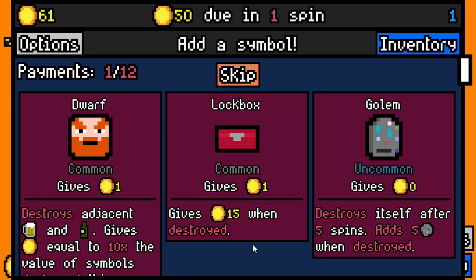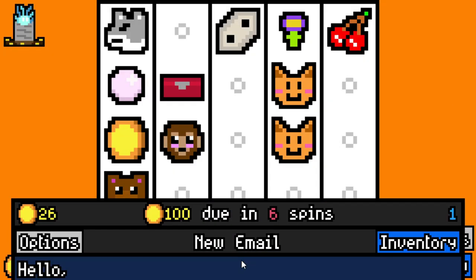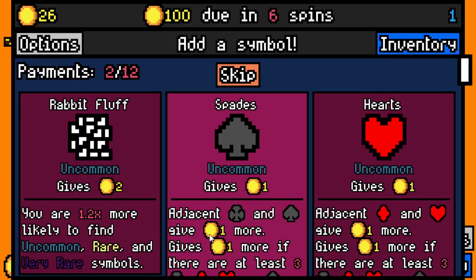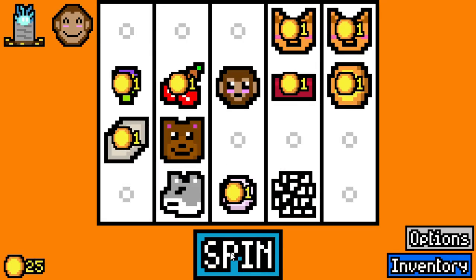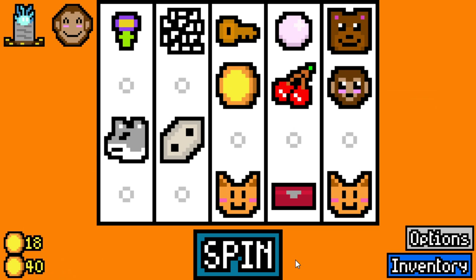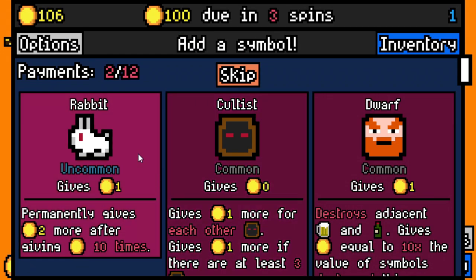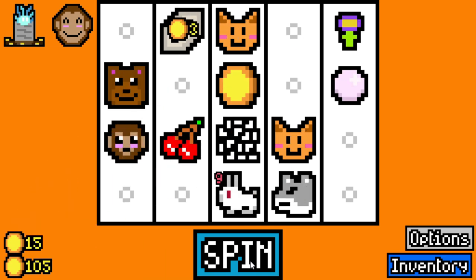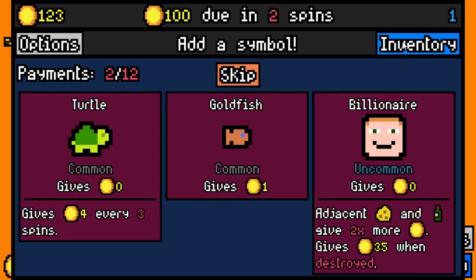Let's go with a lockbox — the lockbox will do nothing in the current situation, but it might do something in the future. Give me the rabbit fluff, and then give me Oswald — rabbits adding more rabbit fluff is obviously intriguing. Give me the key — that goes to the lockbox eventually. Take a rabbit. And now we are one step closer to a little funky moon action.